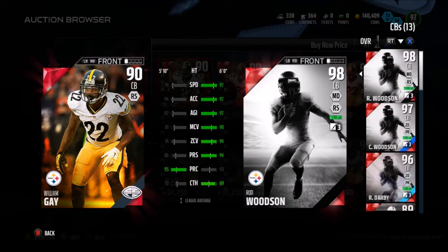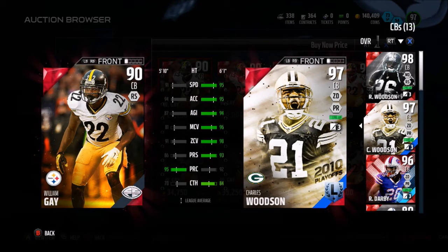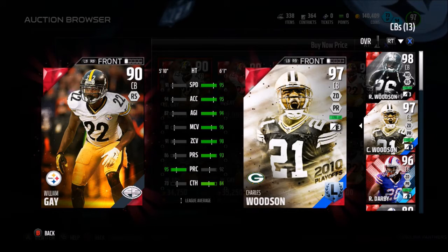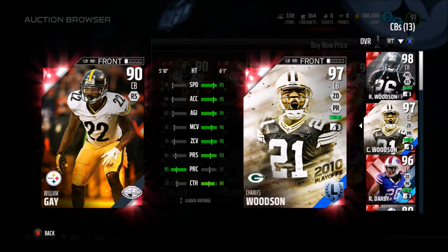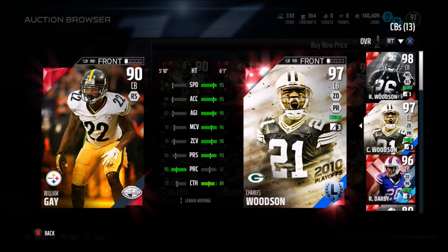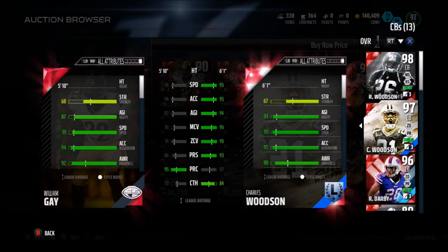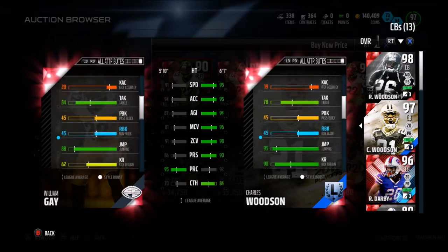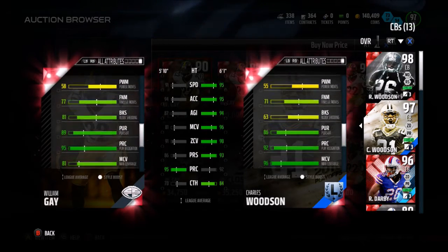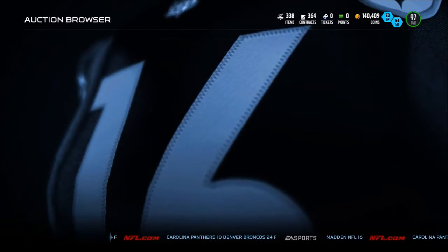William Gay, 90 overall cornerback, compared to Charles Woodson — 91 speed, 94 acceleration, 87 agility, 81 man coverage. That's what's so weird about this card. How do you have 81 man coverage, 91 zone, 86 press, 95 play recognition, 70 catching? But this guy is a really good run stuffer — he has 84 tackle and also 81 block shed. His block shed is the same as his man coverage, which is just terrible.